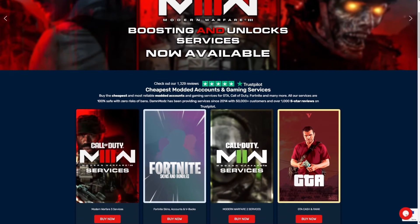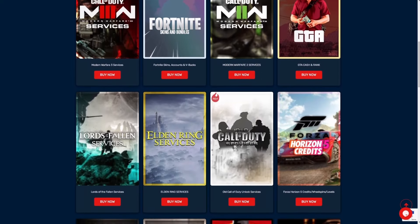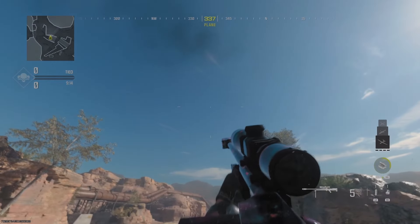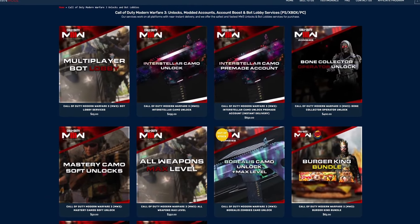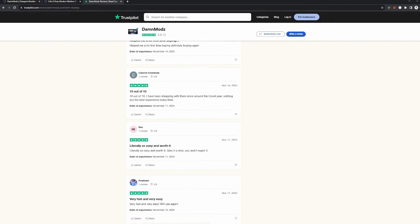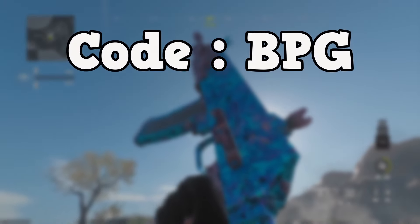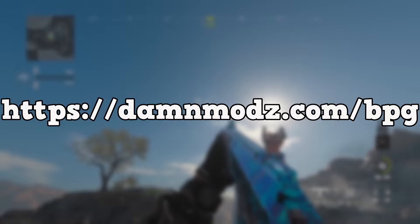Before we get into that, let me introduce you to today's sponsor DanMods. DanMods is a website where you can go for the quickest and safest hard unlocks for all camos in multiple different Call of Duty games, including MW3's mastery camos Interstellar and Borealis. You can also purchase pre-made accounts with camos already unlocked, and they will provide bot lobbies for you to grind out camos and challenges yourself and improve your aim. With thousands of happy customers and excellent reviews on Trustpilot, you know you can trust them. Use code BPG at checkout for an extra 10% off for a maximum saving of $100. Thank you to DanMods for sponsoring this video.